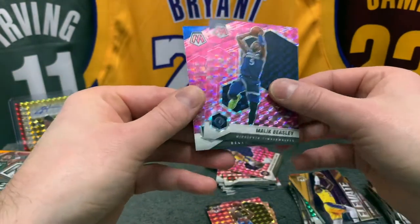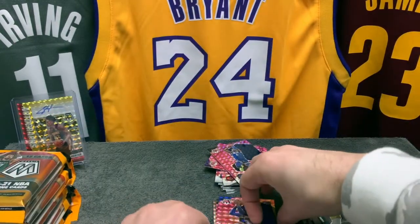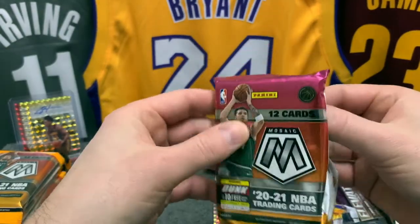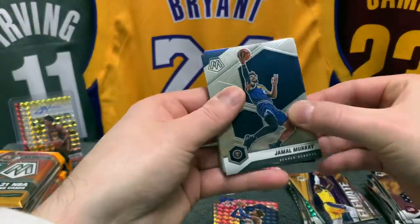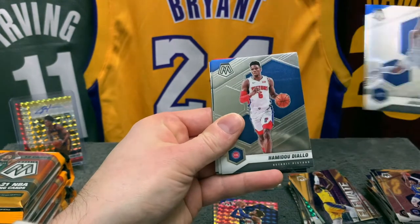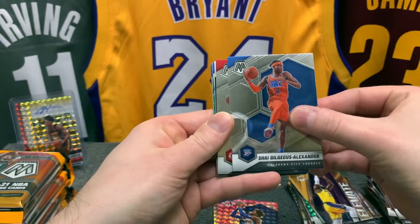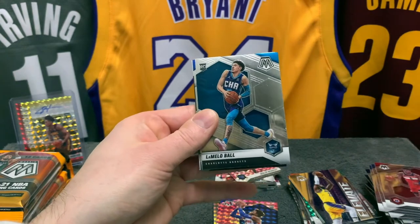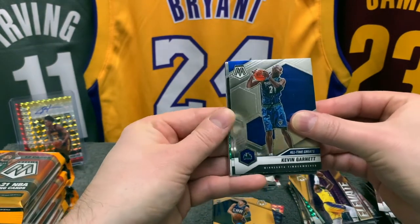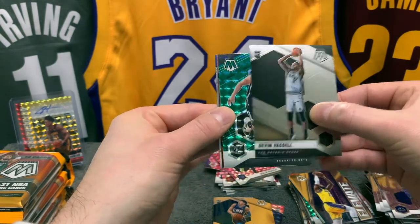Malik Beasley and Saddiq Bey NBA debut — nice one. Absolutely gorgeous, some of them are absolutely gorgeous. Can we hit that Genesis? That's the big question. Jamal Murray, Kent Bazemore, Jordan Clarkson, Hamidou Diallo — who fell off my little table — Shai Gilgeous-Alexander, Rui Hachimura, we have LaMello Ball base rookie — nice, always welcome. We have KG on the All-Time Greats, the Big Ticket.